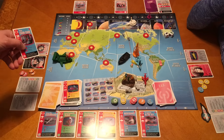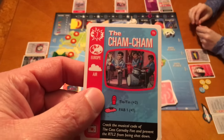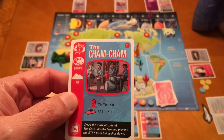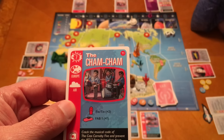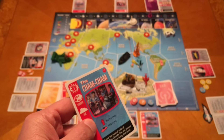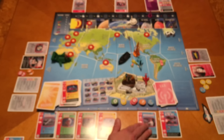We have the Cham Cham! This is like the Beach Boys episode. This is in Europe - of course! It says crack the musical code of the Carnberry 5 and prevent the RTL2 from being shot down. We've really got to get a card out of the way because otherwise we're going to die. I could fly over there. But I need that yellow. We need to get one of these out of the way.